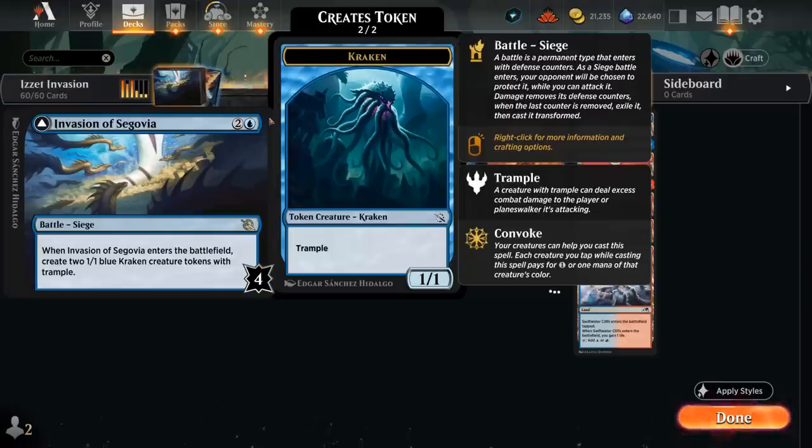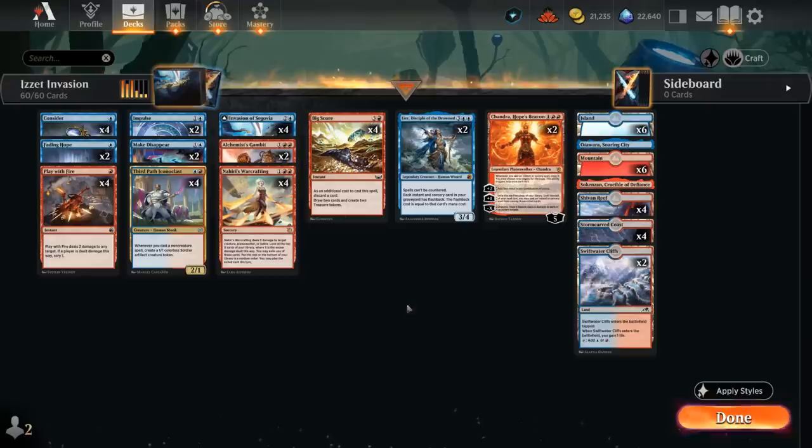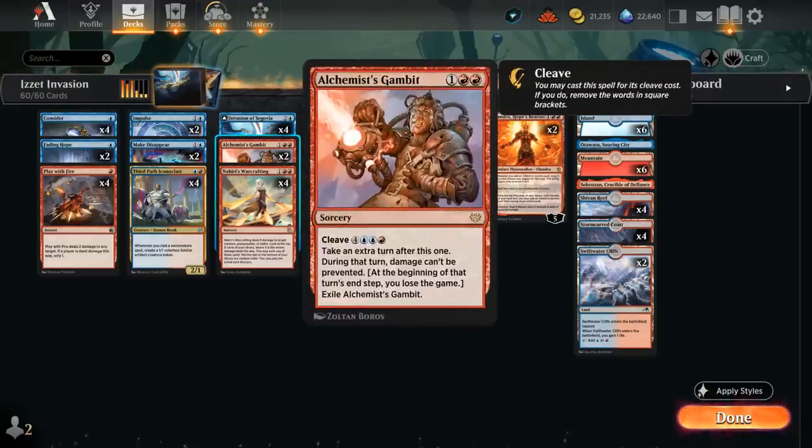At the beginning of our end step we get to untap up to four target creatures. That ability paired with convoke means that if we have instants to cast during the opponent's turn, we can potentially gain four extra mana each turn. During our own turn we can also use convoke to ramp out expensive spells, and Catus with its Kraken tokens can set up some very powerful turns. We can take an extra turn with Alchemist's Gambit, which can be cleaved for seven mana with no drawbacks — otherwise it's three mana to take an extra turn but lose the game at the end of that next turn, so you have to make it count.